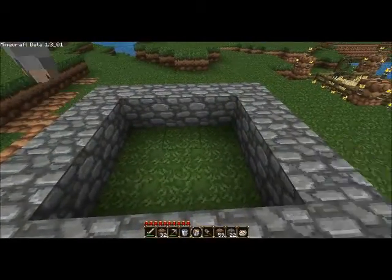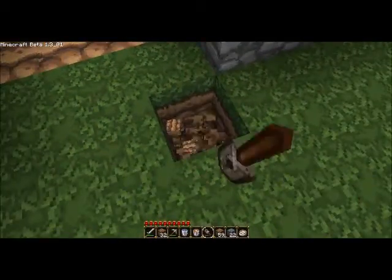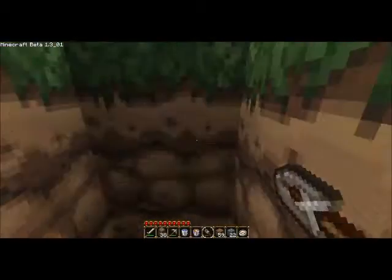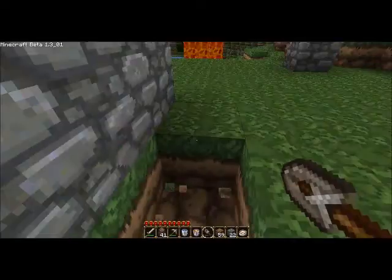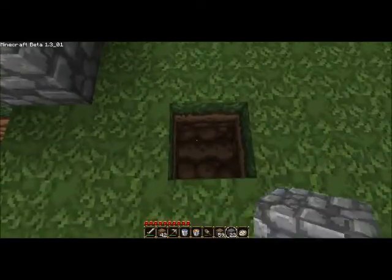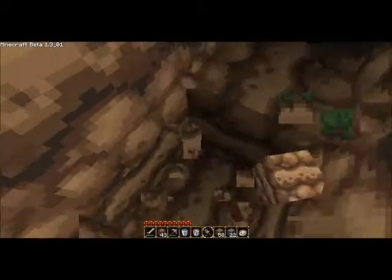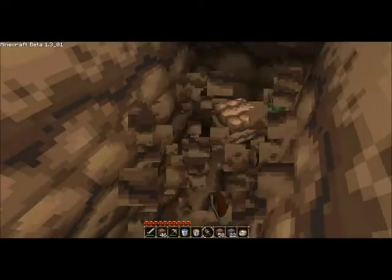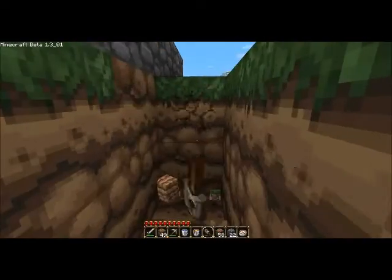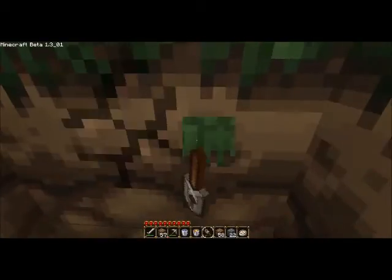Now you will want to dig two down all the way around it. This isn't how I originally did it the first time. The first time I did this it was on my main save file, and I just kind of made a lava fountain in the middle of a lake, and it worked as a cobblestone factory. But this is a more effective way.